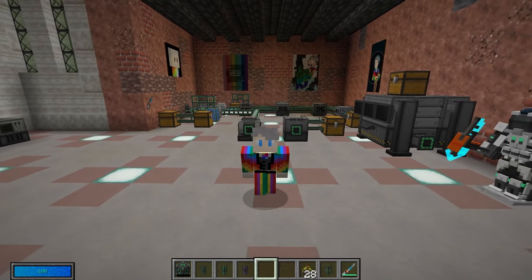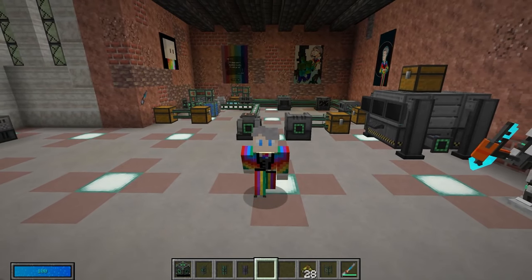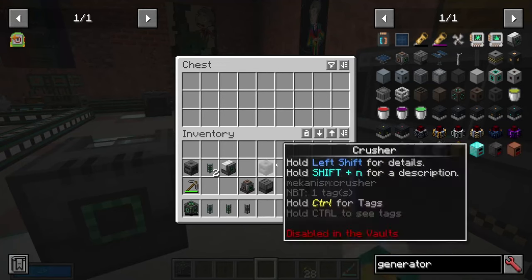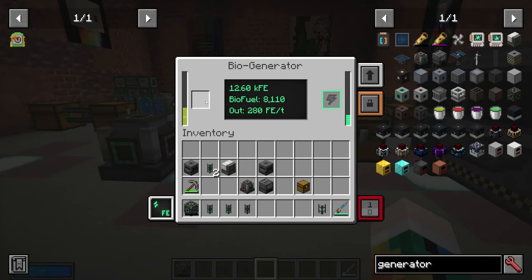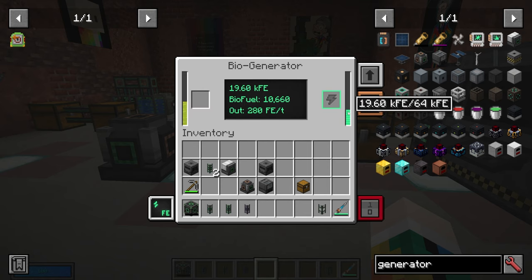Moving on to slightly more advanced generators: the biogenerator works very similarly to the heat generator, except instead of feeding it coal, you feed it biofuel. It fills up with bioethanol, you turn it on, and it converts that into energy. We'll cover how to produce biofuel a little later when we look at the crusher machine.